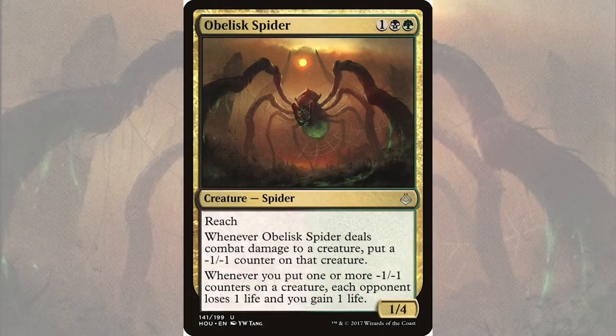Obelisk Spider is a 1/4 spider creature for 1 black green that has reach, and whenever Obelisk Spider deals combat damage to a creature, put a -1/-1 counter on that creature. It also has: whenever you put one or more -1/-1 counters on a creature, each opponent loses one life and you gain one life.